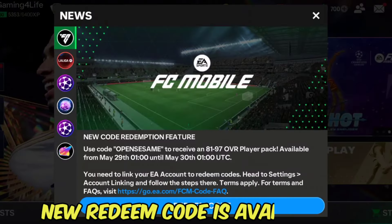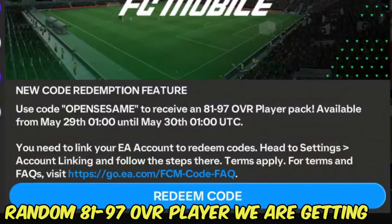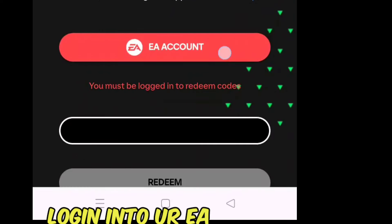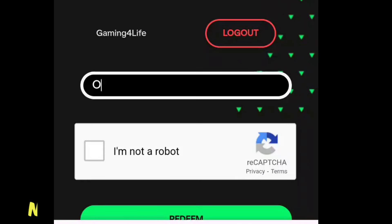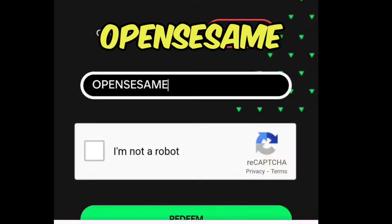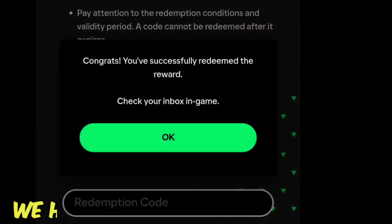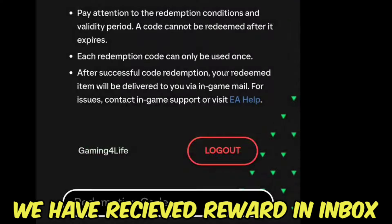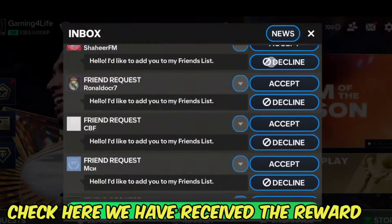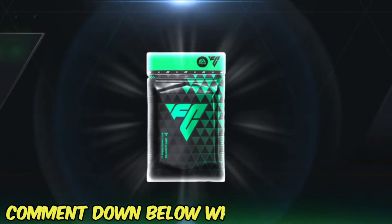A new redeem code is available — a random 81–97 OVR player that we're getting for free. Click on the redeem code, log into your EA account, and enter the redeem code. Click the redeem button. We have received the reward in our inbox. Let's check in the game if we received this reward — click on 'Collect Redeem Rewards.' Comment down below — what did you get?